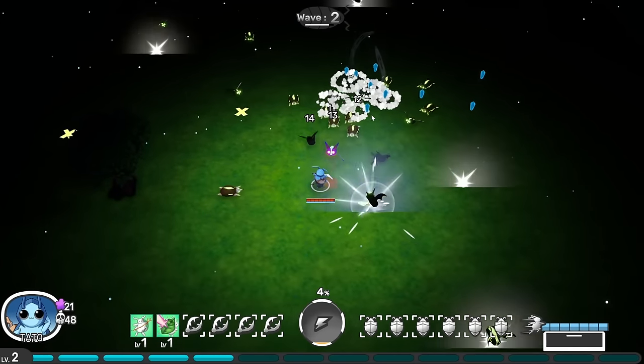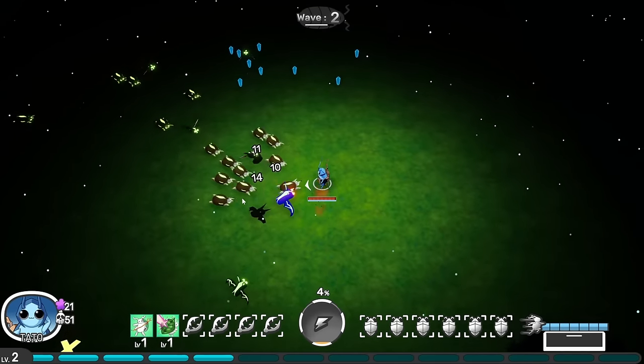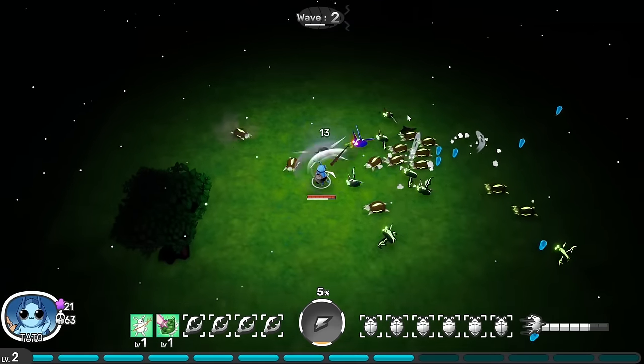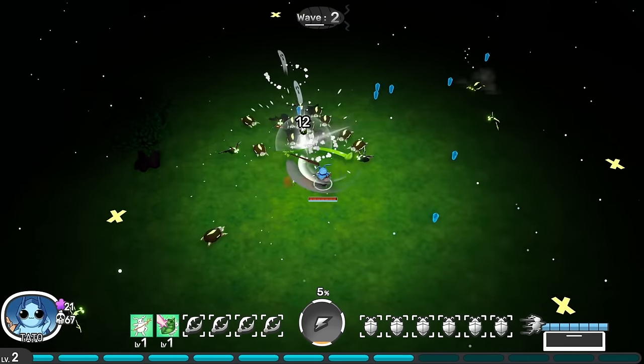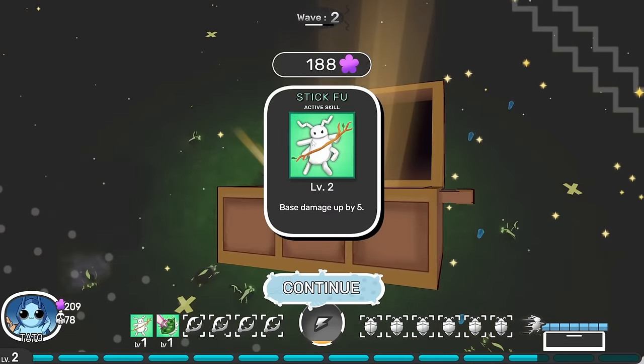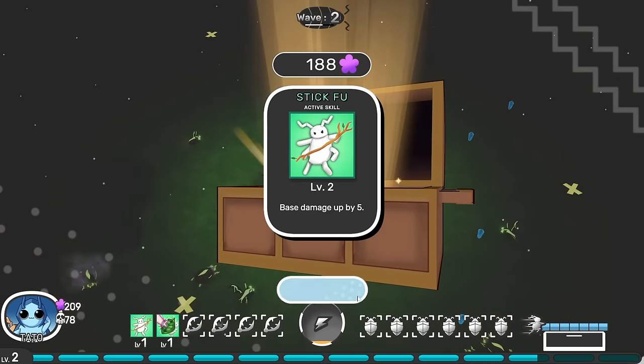They're hitting me — that's rude. There's a big blue bat right here. But I took him out anyway, which is nice. So now we get a chest with an upgrade. There were two things, but we got base damage up anyway.